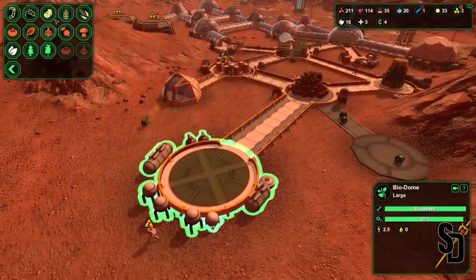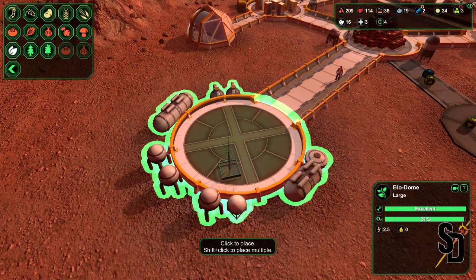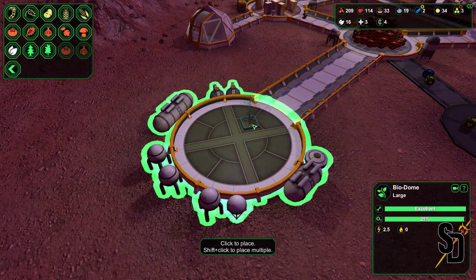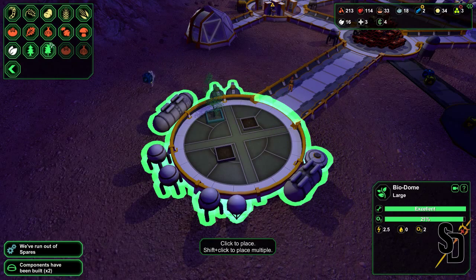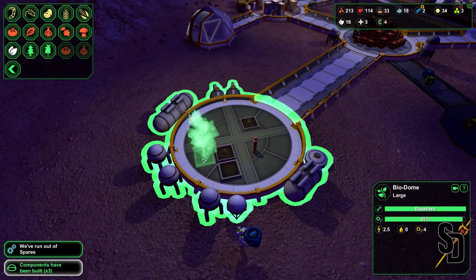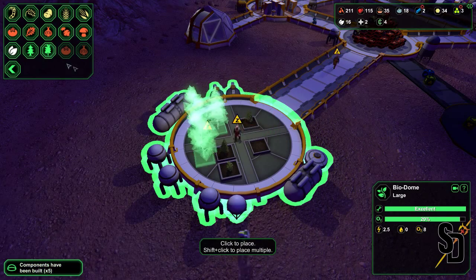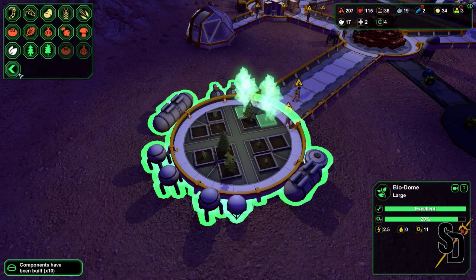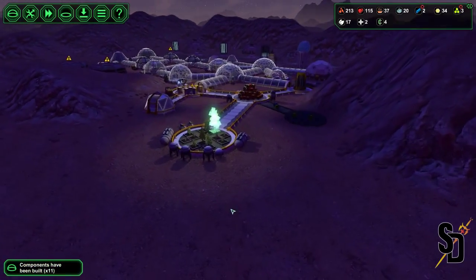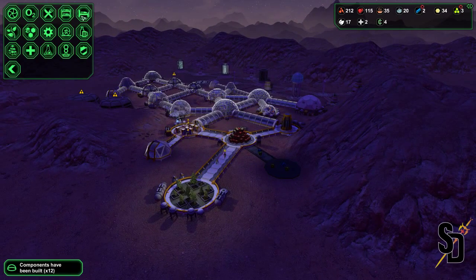The biodome is built. I use these biodomes more as a connection sometimes when I don't know what to put in a certain place to extend the base. This is my solution for number one - keeping people happy because trees do help with that - and number two, expanding the base cheaply and effectively. I think it's a great solution, especially for living quarters like we're about to do here. It just works.